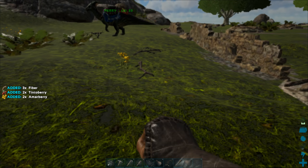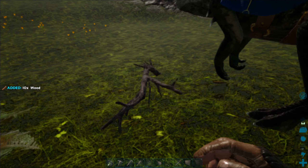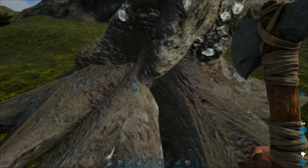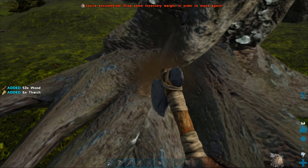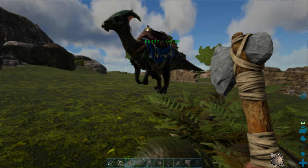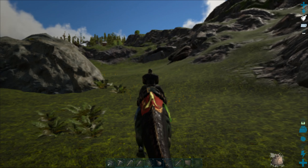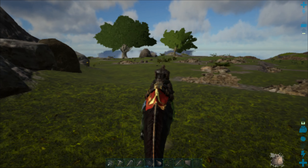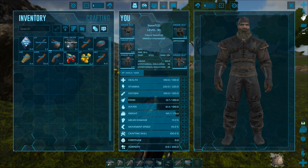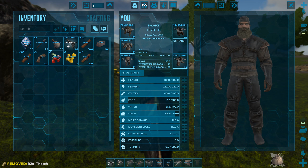I'm gonna collect all these small pieces of wood - these give five wood per piece, so if you collect ten of them you'll get 50 wood, that's close to 100. I'm encumbered! Perry won't be encumbered though. He is a little bit. So how much have we got? We got 300 wood - I'm not sure that's gonna be enough.